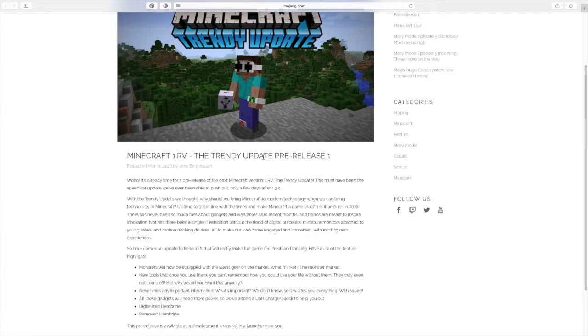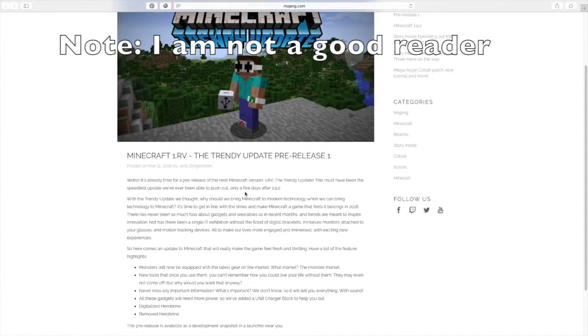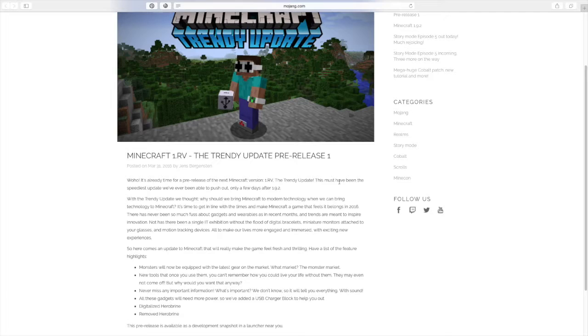And what it says is: 'Woohoo, it's early time for a pre-release of the next Minecraft version 1RV — the Trendy Update. This must have been the speediest update we've ever been able to push out, only a few days after 1.9.2.' With the Trendy Update, we thought: why should we bring Minecraft to modern technology when we can bring technology to Minecraft? It's time to get in line with the times and make Minecraft a game that feels it belongs in 2016.